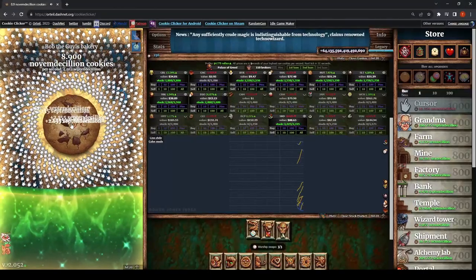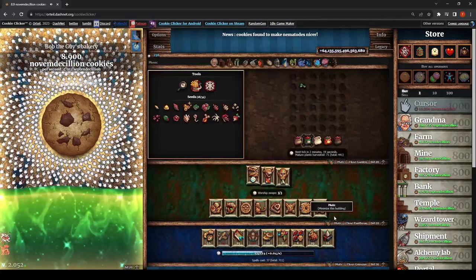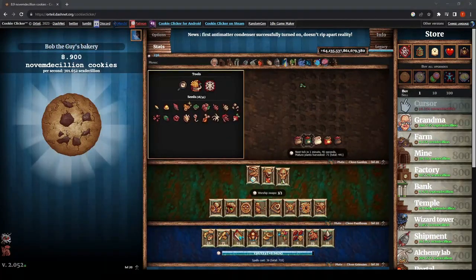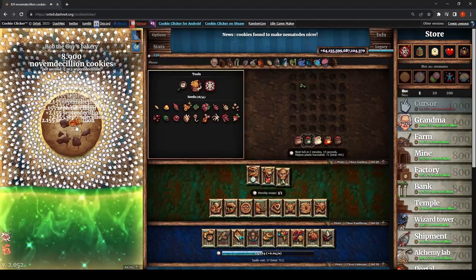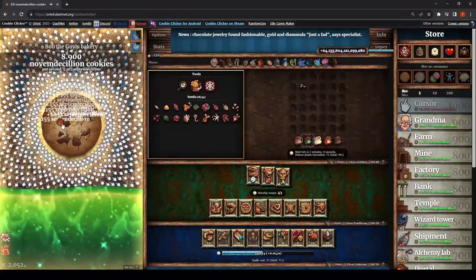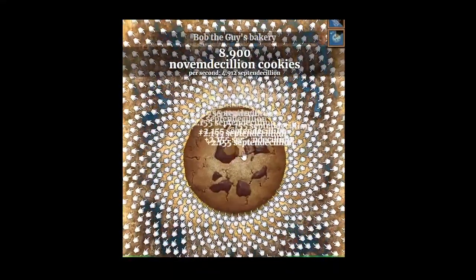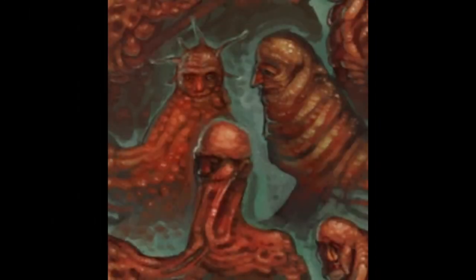Cookie Clicker is perhaps the most well-known and well-liked of these titles, with a massive community and ongoing developer support. I myself have put some would say too many hours into it, but for good reason. The developers have proven their creativity both through the detailed process in which you progress and the surprisingly appealing visuals they've created. Whether it's growing the ring of extra cursors to click for you, investing in the cookie stock market, or triggering an eldritch grandma-themed apocalypse, everything this game offers is polished to perfection. But it's not the best idle game.